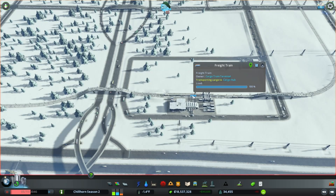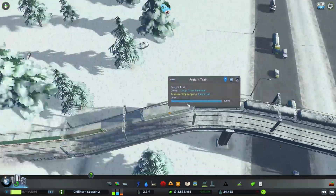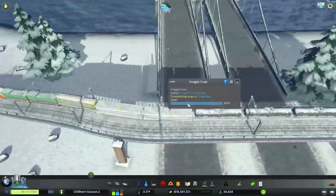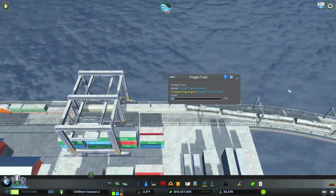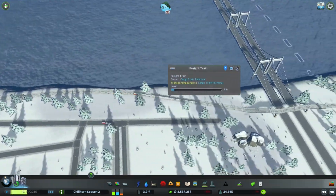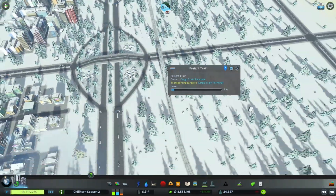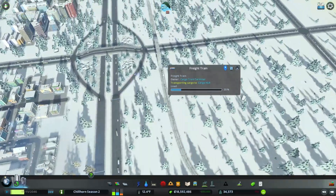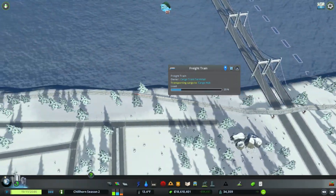I think if we start populating some of these cargo terminals around the city and give them ways to export goods a little bit better, that's going to improve things. We did a little playing around with cargo freight trains and cargo hubs, and we got this one loaded 100%. We're going to go ahead and follow it and see where it goes. It's going to the cargo hub. The idea I had was to get some of these trains out moving goods instead of cars, reducing a lot of trucks on the road.